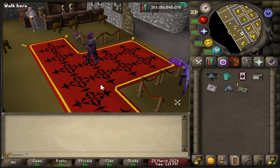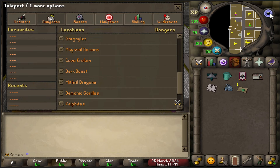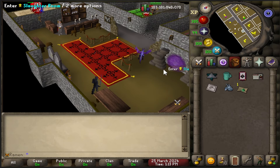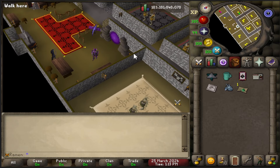Here I am at the Slaughterhouse. To get here, all you have to do is go into the teleport options in the top right, click on Dungeons, and then you'll see Slaughterhouse with a little new symbol next to it. You teleport here and you'll be placed right next to this portal, which is how you get into all the different rooms.